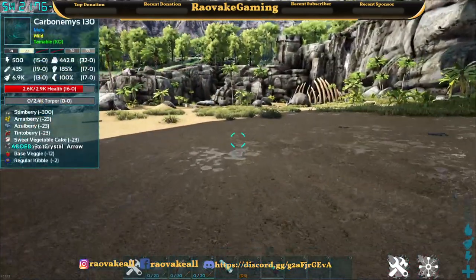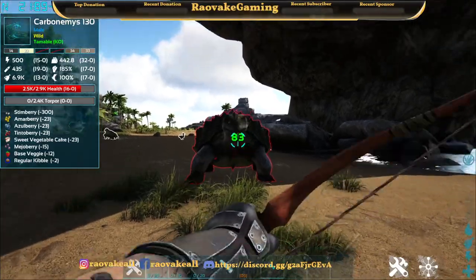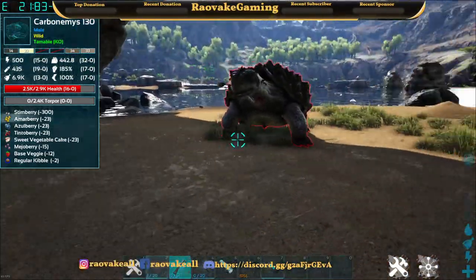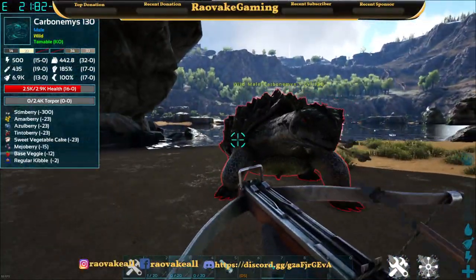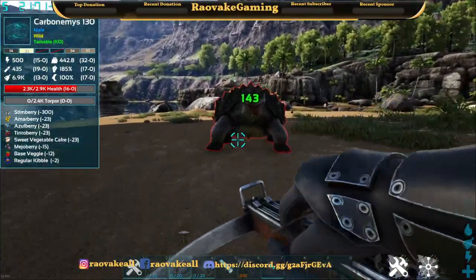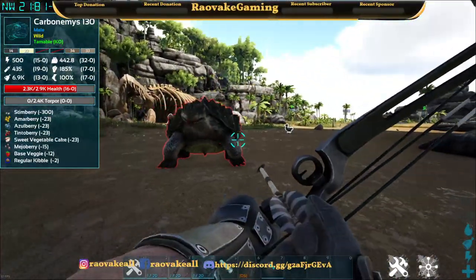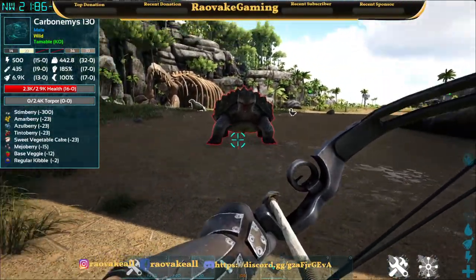That's Obsidian Arrow. Poor turtle is going to get his face shot up. That's a pretty good number — 83. What about crossbow? That's a good hefty chunk. What is it with the compound bow?